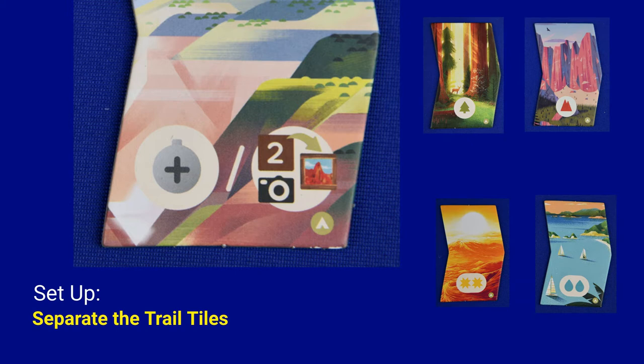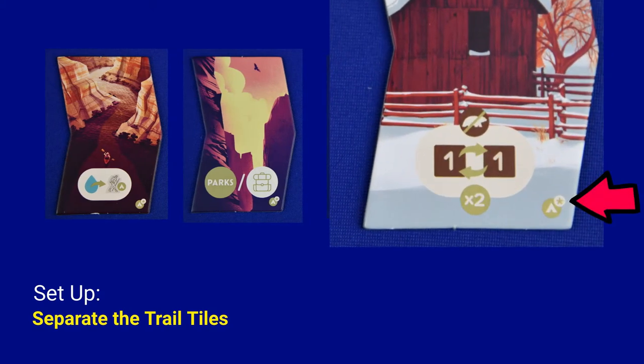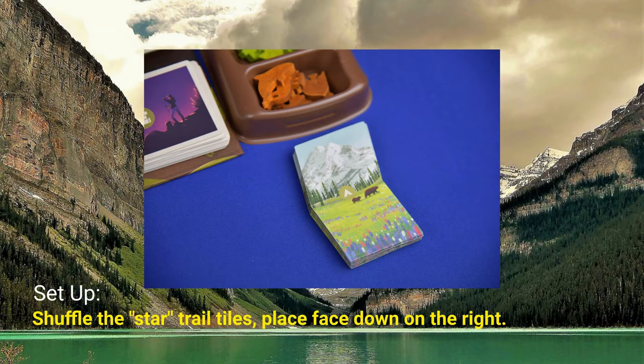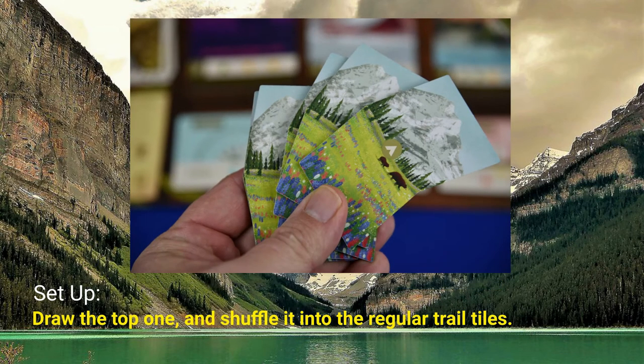Speaking of those tiles, collect them together and place them to the side for a moment. Next, find the other tiles that have a star on them. Shuffle the tiles with the star and place them face down off to the right side of the board. Draw the top one and place it in with the other tiles which have the tents.